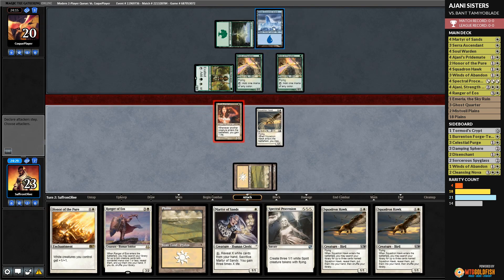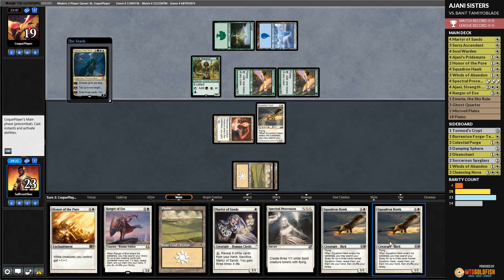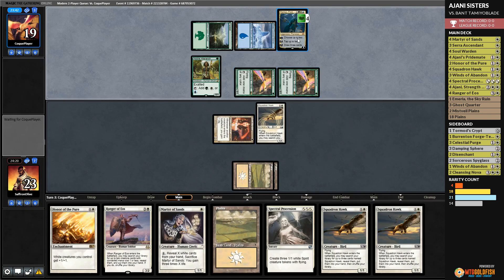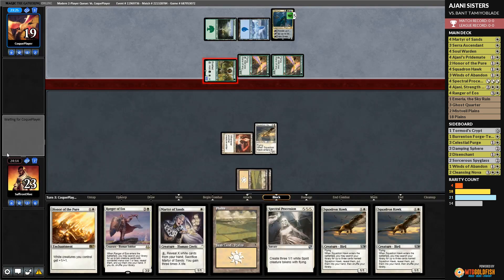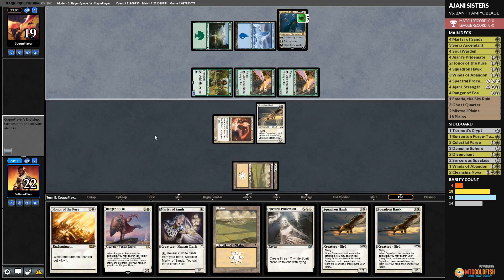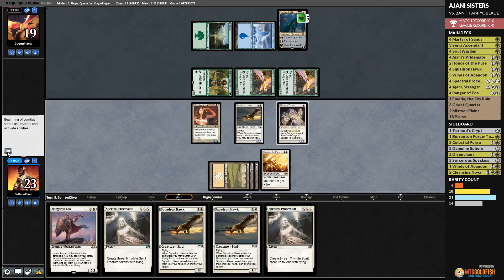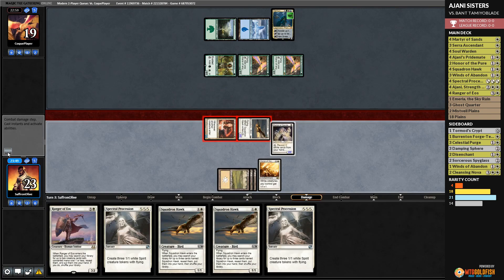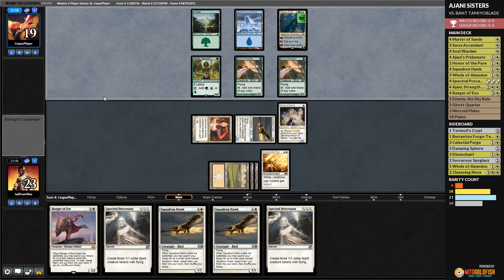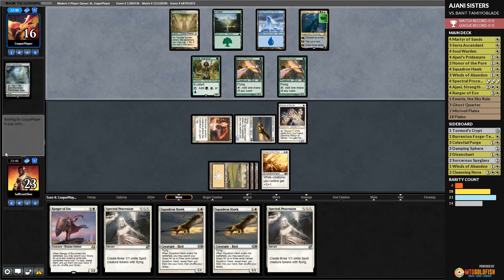I'm not sure what our opponent is doing — one snow-covered Forest, one non-snow-covered Forest, a pile of mana dorks. Then they run out Tamiyo, which is spicy. Opponent's going to start drawing some Tamiyo cards. It gets into a Noble Hierarch — we can't let our opponent go off. This might be a Super Friends deck or some kind of planeswalker-tribal. We play Honor the Pure to pump our creatures, play Martyr of Sands, and go to combat hitting Tamiyo. Opponent cracks Misty into Temple Garden untapped to play Stoneforge Mystic — if they have a sword with protection from white, that's bad news. It's a Sword of Fire and Ice — at least it's not protection from white.